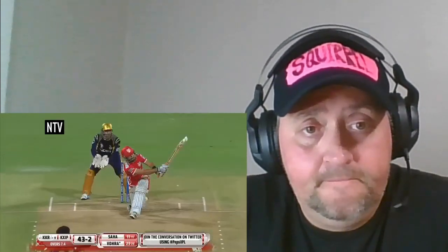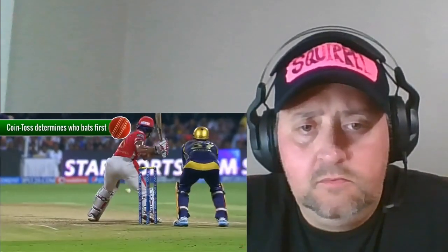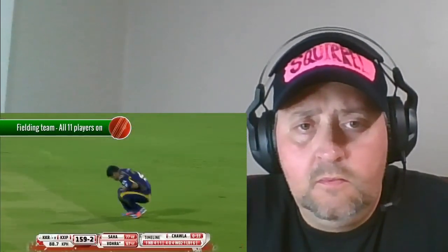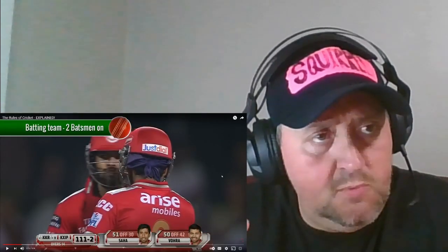The object of the game is for your team to score more runs than the opposing team. Teams are made up of 11 players, with one substitute in case of injury. At the beginning of the game, a coin toss is used to determine who bats first. The fielding team will put all 11 players on the field, whilst the batting team will send out two batsmen. Two batsmen. Okay.